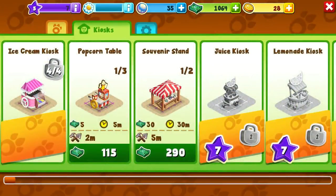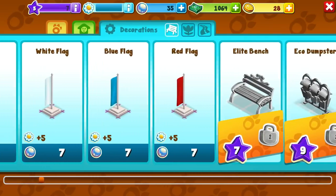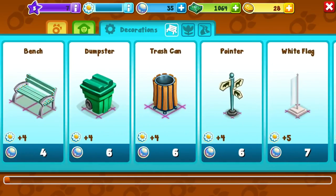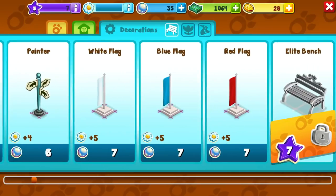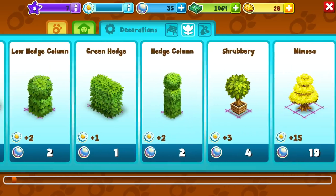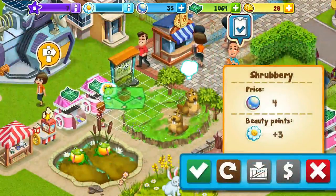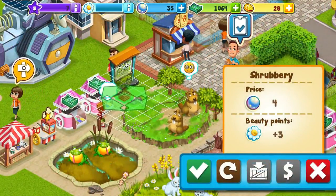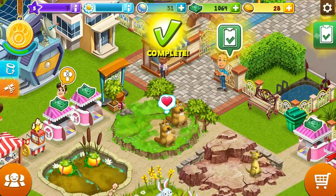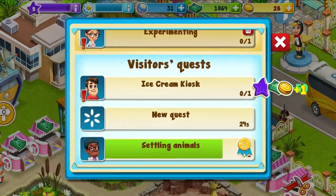These use the little beauty points up there. I don't see a shrubbery for sale... oh, different categories! They have little different categories. A shrubbery is four of these and it will add to the beauty of my park. I got a mission for that one - some money, one of those little coins, and some XP.